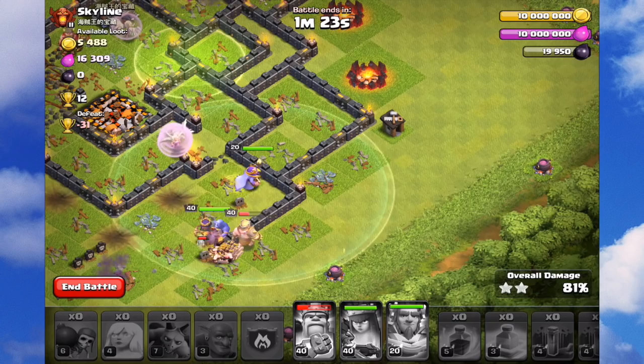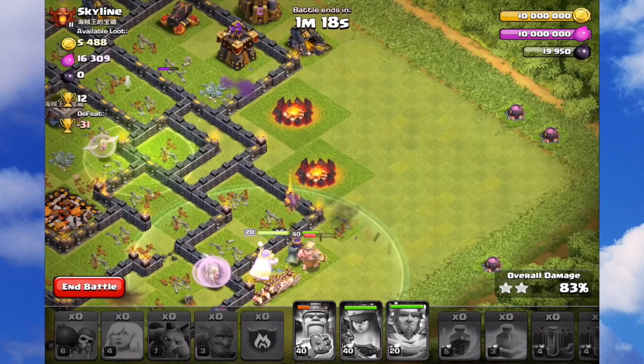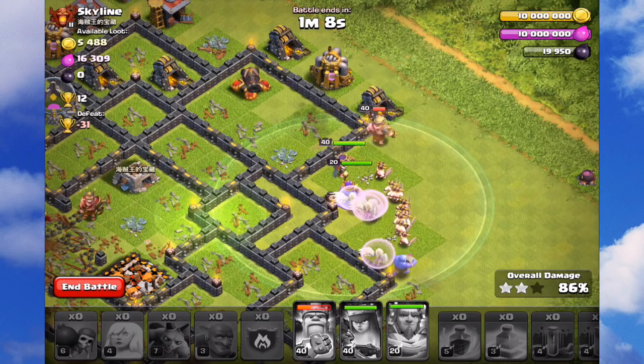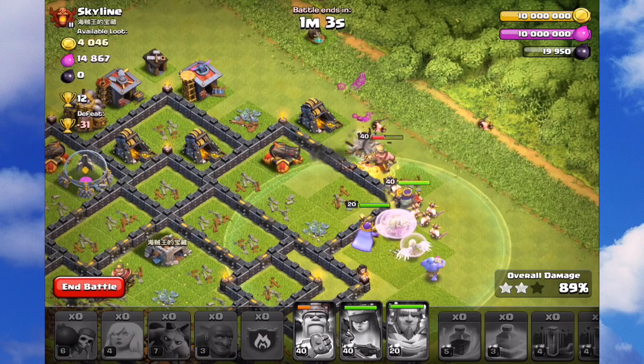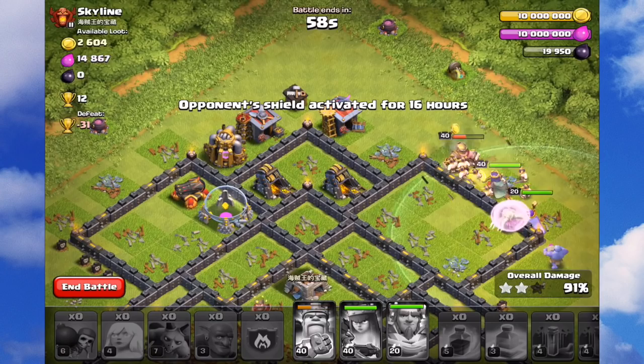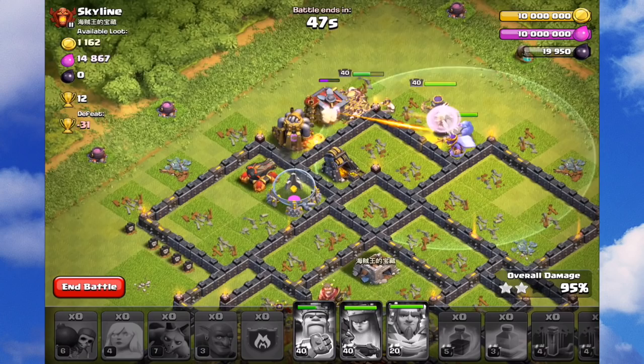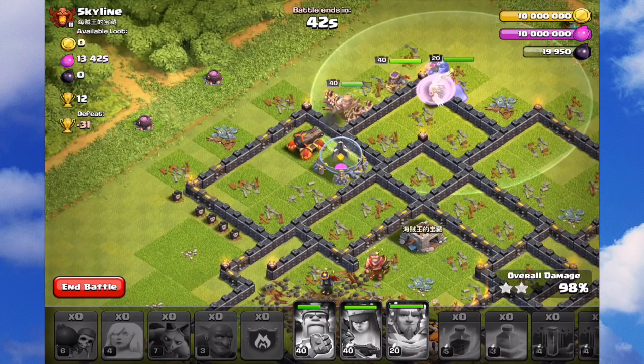Essentially, the stages work like this: first, I'm using five healers on the queen walk, with the rage for when the queen gets under attack from several defenses and goes into the red. Pop the rage down where it can hit the healers so they're giving her more heal. Then use wall breakers to pop open the outside walls. Do the earthquake first — it's often a good idea to clear the path. Then it's all down to the pathing of the bowlers to get them and the Grand Warden into the core.